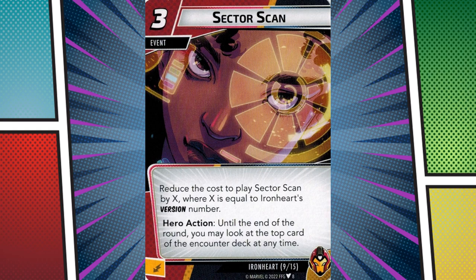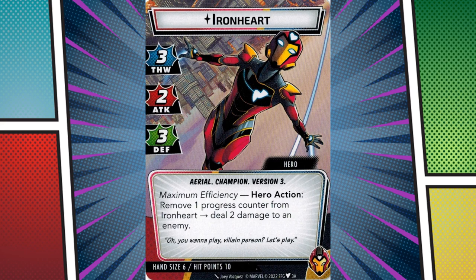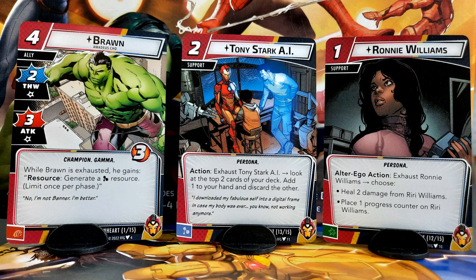Once the ball gets rolling, Ironheart can deal a ton of damage each round spread out pretty much wherever she wants it. She can thwart a large amount of threat and defend if needed. She can even make moves based on what encounter cards are coming, all with a large 6-card hand that version 3 provides. A version 2 Ironheart is formidable, but a version 3 Ironheart is overpowered. Both Ronnie Williams and Tony Stark's AI can help you get there and open up your options once you're there, while Braun can help you generate those needed science resources while he's exhausted. This is all without any playstyle support from aspect cards, of which the possibilities are massive.